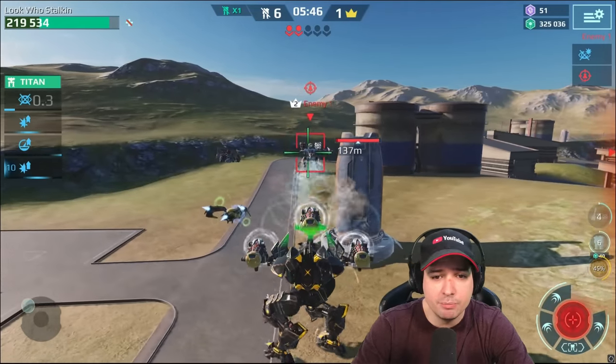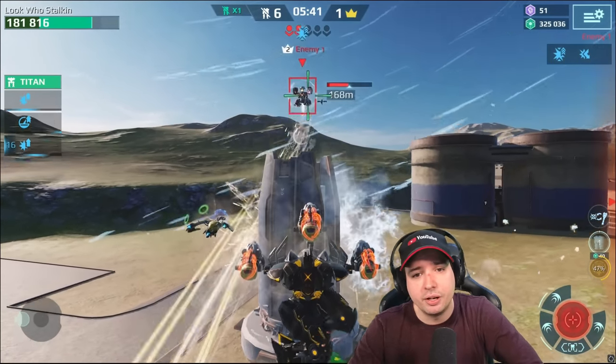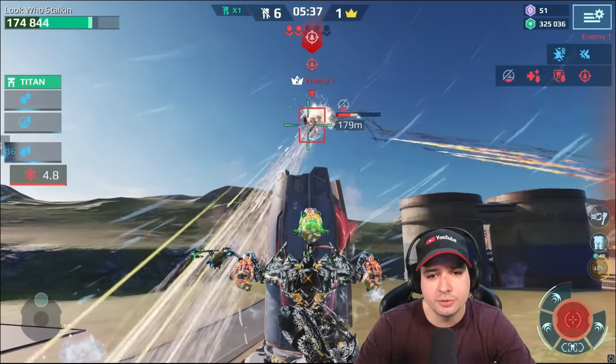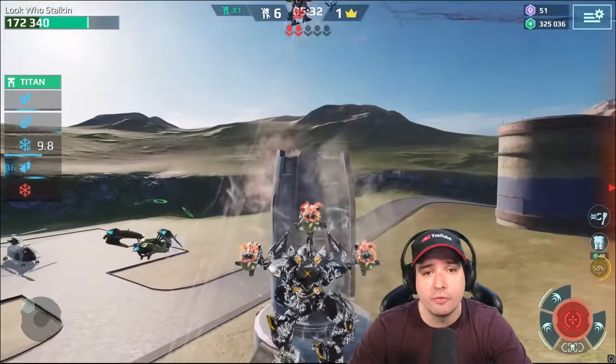I'm dropping him down to his last stand — or I would like to — but he's got the beak drone. I'm using this cover. He can't curve the shots around the corner because they have a minimum range arc, so he can't actually curve right now. He comes out of his stealth — and the next stealth.